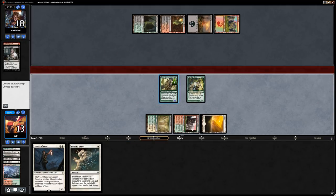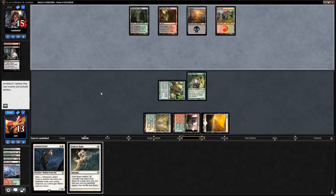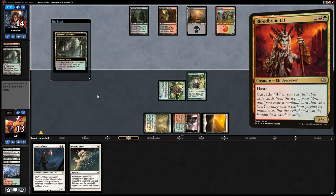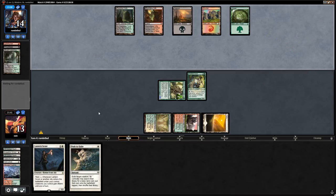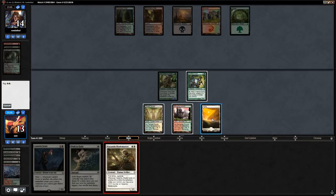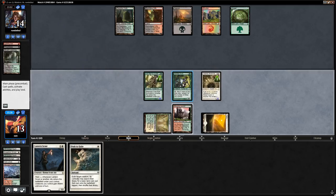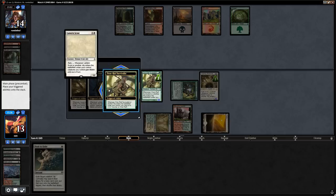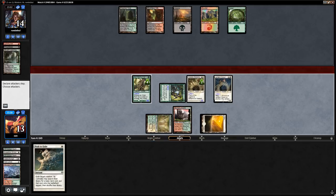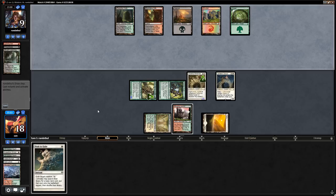Opponent just says go. We play Blademaster, trigger everything, tap for white, and play Lantern Scout — triggering everything and attacking for five with lifelink. We go up to eighteen life; opponent is down to nine. Opponent concedes — possibly flooded.